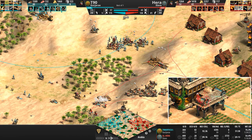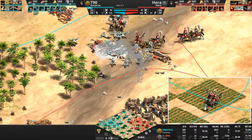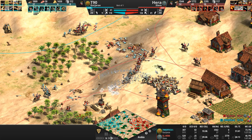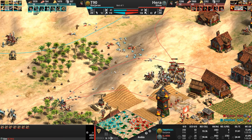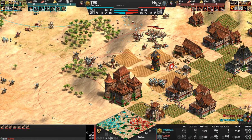Hera loses his treb yet again. T90, T90! Oh my goodness — look at how cool they look when they're dead. That was ridiculously sour. 40 kills on these guys, only 8 friendly — a 20% friendly kill rate. Not the greatest, not the worst.